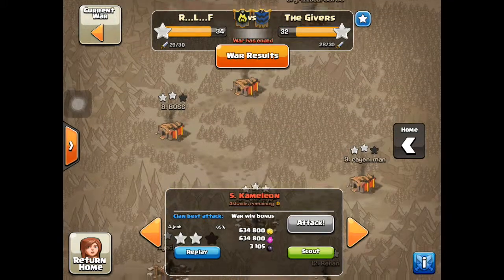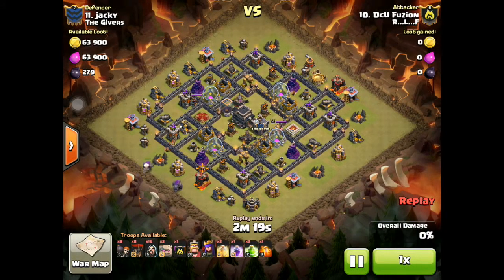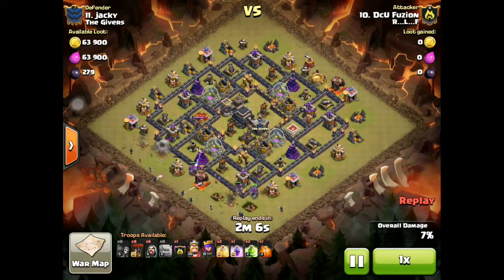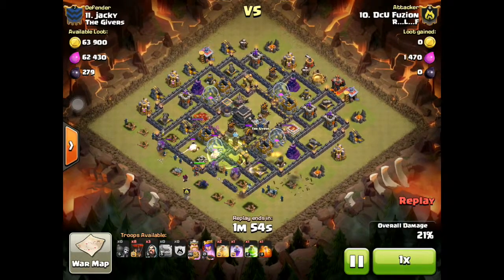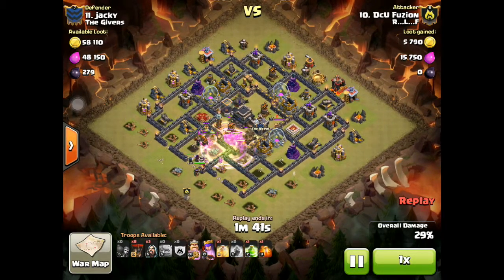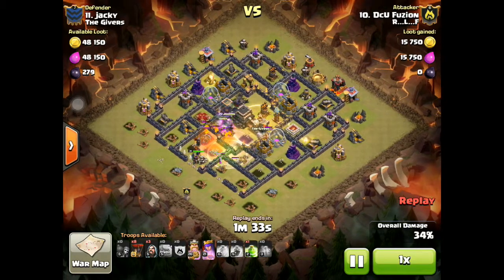Next I'm showing DCU Fusion's attack. This is more about showing how a Town Hall 10 needs to do cleanup on Town Hall 9s and get the three star. He's a newly minted Town Hall 10 — you might remember all his Town Hall 9 attacks. He goes in with pretty much the same army composition: eight balloons for cleanup, and a max Pekka in his Clan Castle since he already has max golems but not max Pekka.